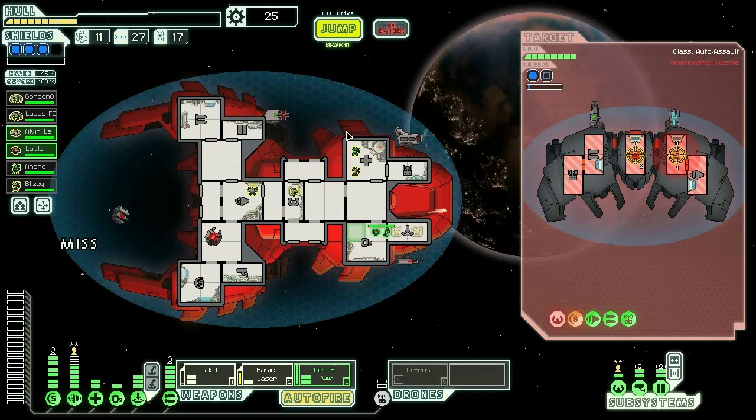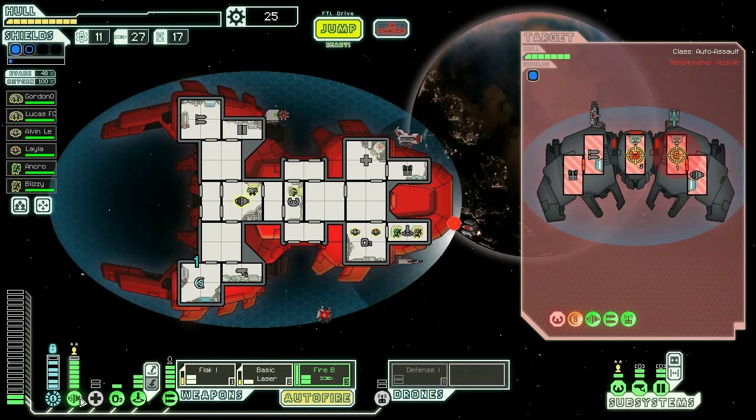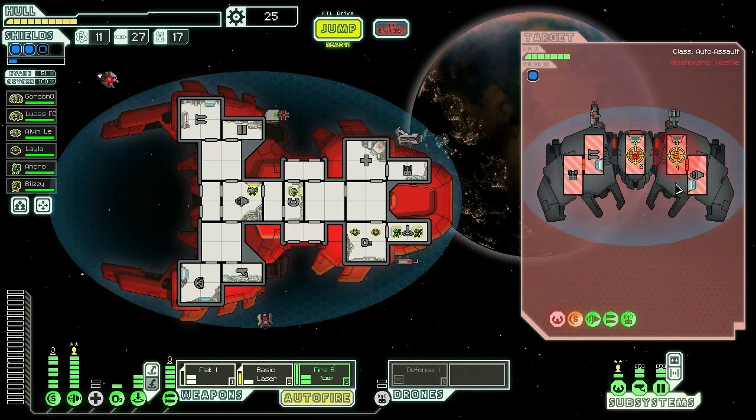We're going to send everybody back to their posts - apparently that resets their posts when you're away. Let's get our dodge back up and we basically won, assuming we can ever hit them again. Apparently even though his cockpit is damaged, he has 50% dodge at least.